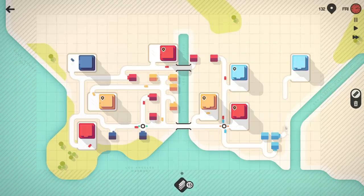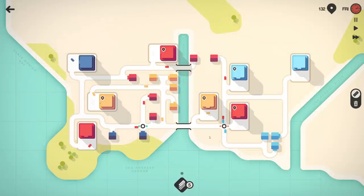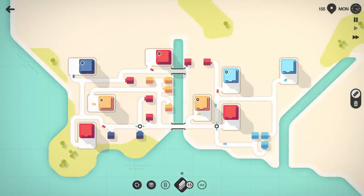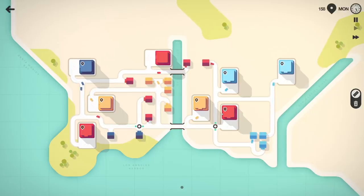I'm going to connect the blue factory straight into here so it's got its own road, but it also needs to carry more blue traffic — maybe give them the option to separate into here. Let's continue. Week four: we get our first motorway, so we'll keep that in our pocket just in case. I don't think we're going to need it at the moment, but if these factories start getting separated I feel like it's about to throw a curveball with something way off from its houses.